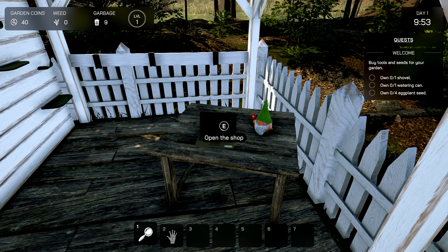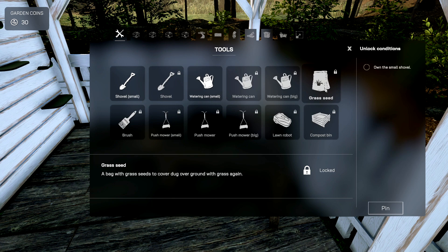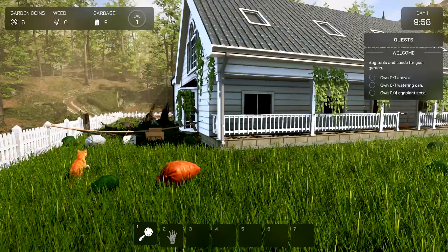Alright, we need a shovel, watering can, and four eggplant seeds. Shovel — I love that we're typing it away. Does it make a difference which one? This one's locked, okay, so we'll buy that one. Watering can — not hard. What the hell is that sound? Grass seeds... where are the eggplant seeds? These are all locked up. There are some seeds right here — eggplant seeds, we need four of those. Gotcha.